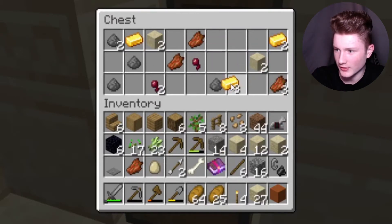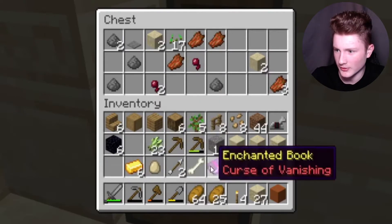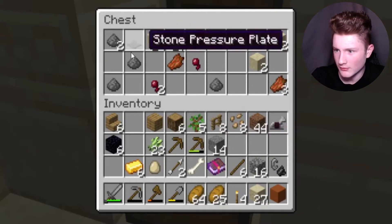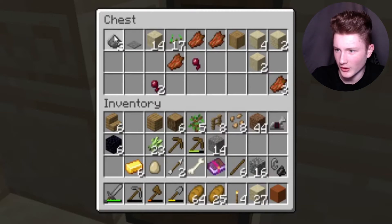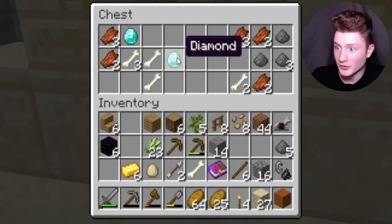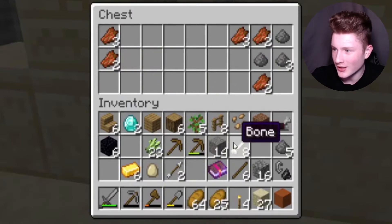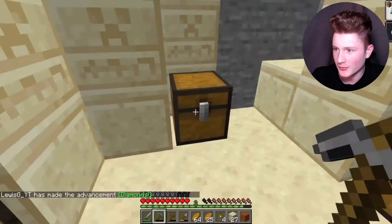Let me just get rid of some stuff I don't need — gold. I'm going to put some of this junk in here, some sand, the rest of that stuff. I could use gunpowder, could maybe come in handy. Two diamonds! Perfect, that's really nice, really generous. More gunpowder.